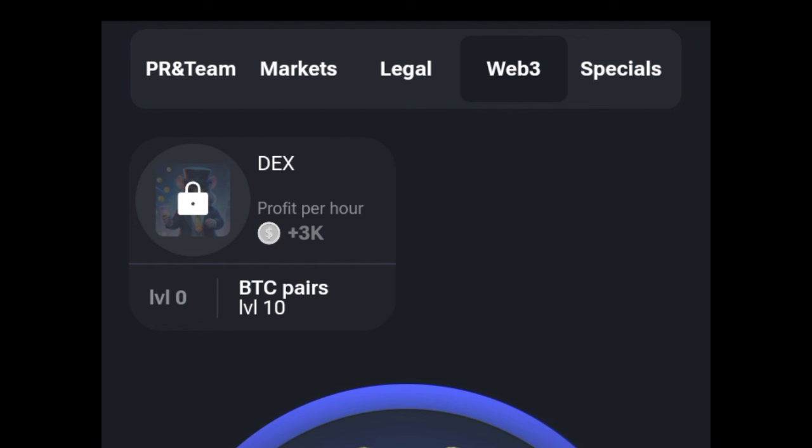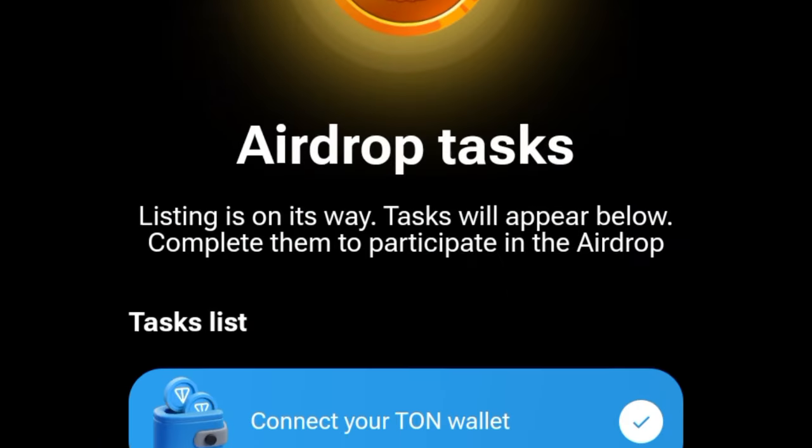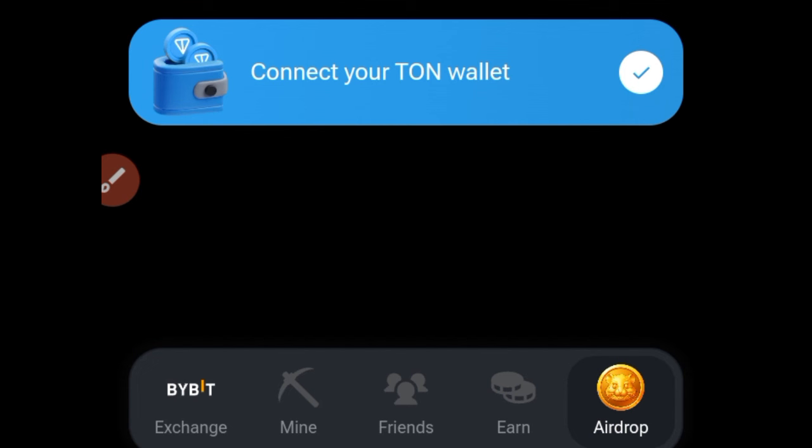If you go to the Web3 tab, they just added DEX. For those of you who don't know, DEX stands for Decentralized Exchange. I'm making this video to remind you that if you have not linked up either your Toncoin wallet, your Tonkeeper wallet, or even the Telegram wallet to your Hamster Combat account, you should do that right now, because this is the primary wallet where Hamster will airdrop whatever tokens they are going to give you.